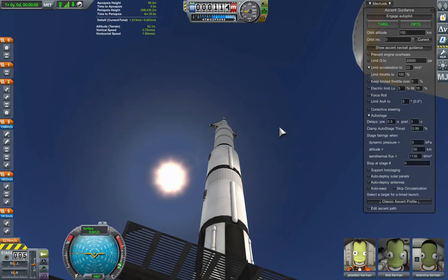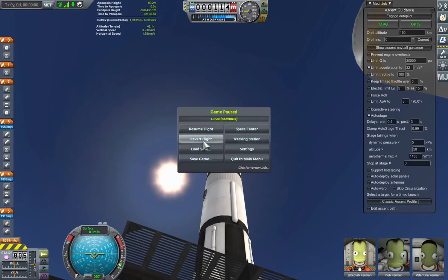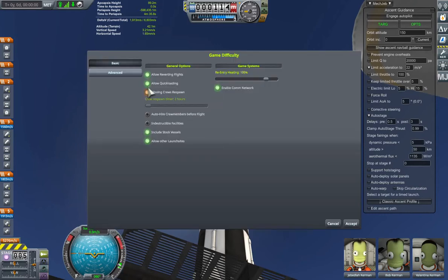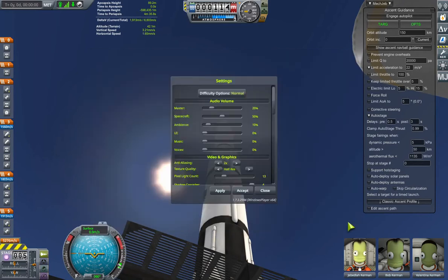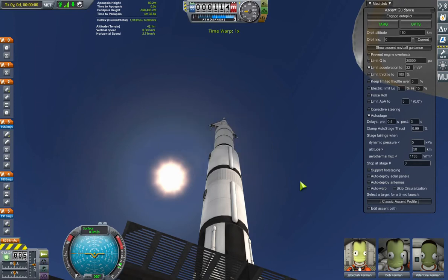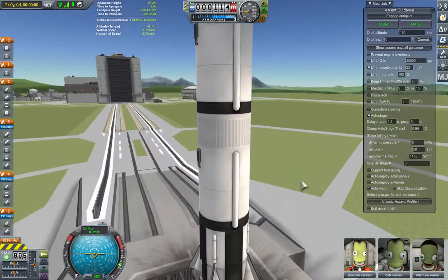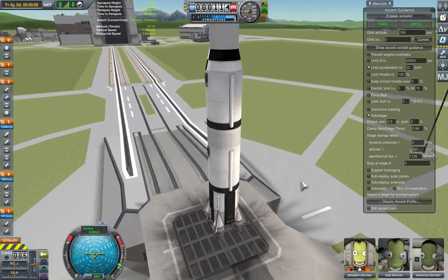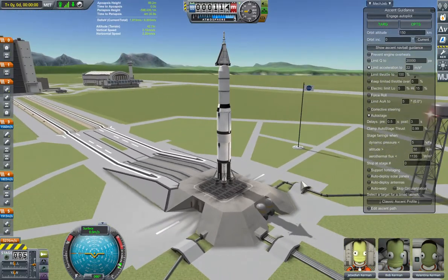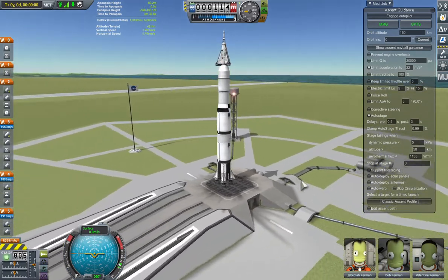Tonex here with my Linux mission. I'm going to do this in hard mode, which means I'm not going to be doing any saves. I switch off all the saves and I can no longer recover the game. Here's my Lunix craft sitting on the launch pad, ready to launch. I'm going to be using MechJeb automation for this mission because it's hard enough not being able to do quick saves.